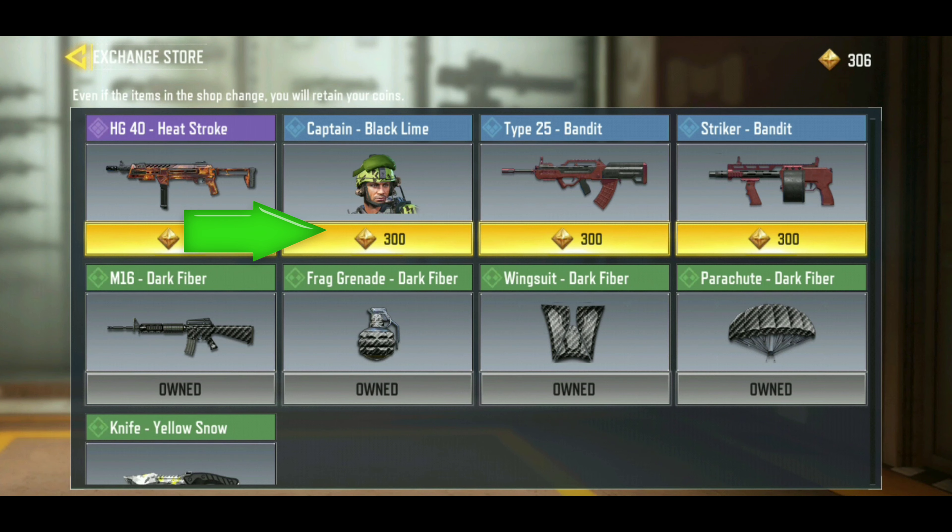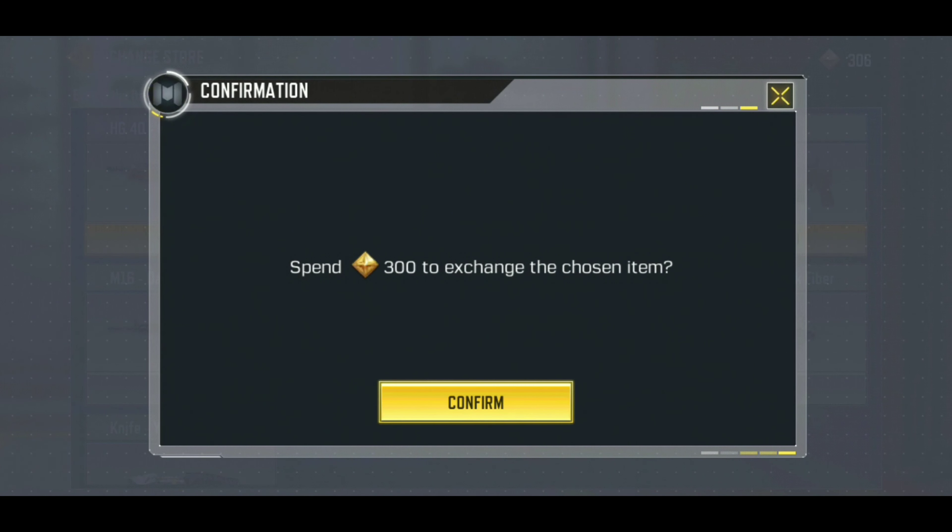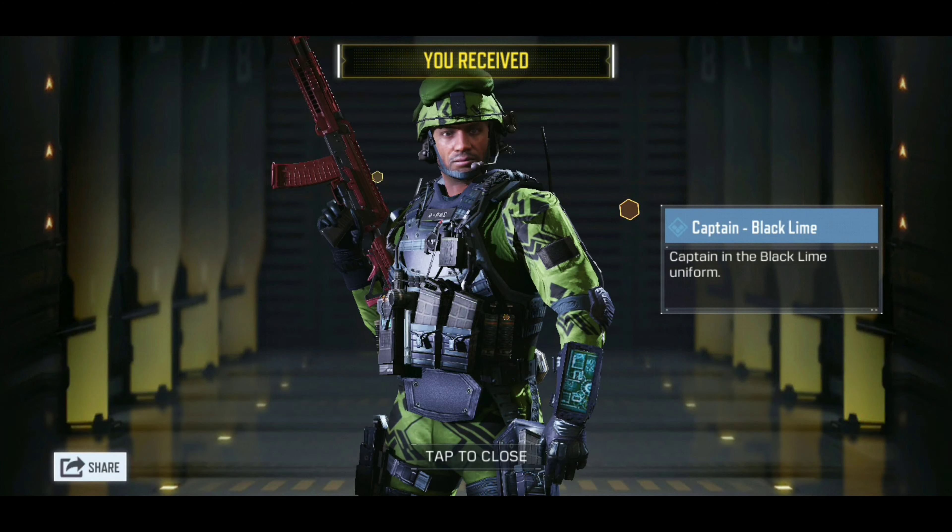In the store, you can see it says 300, and I have 306. It says 'Spend 300 to exchange the chosen item' — that's how you get him. And there you go, that's how you get Captain Blackline.